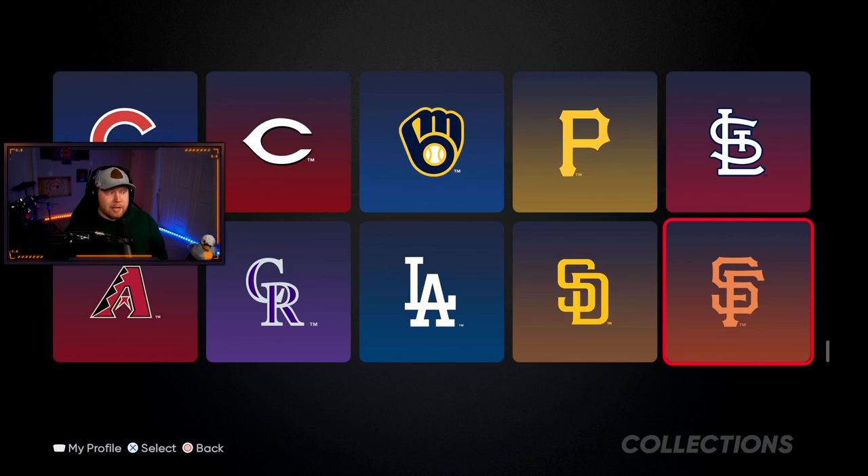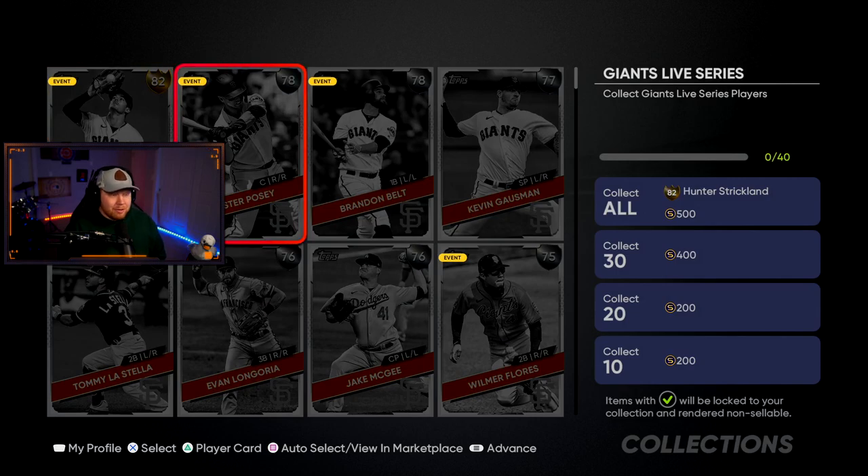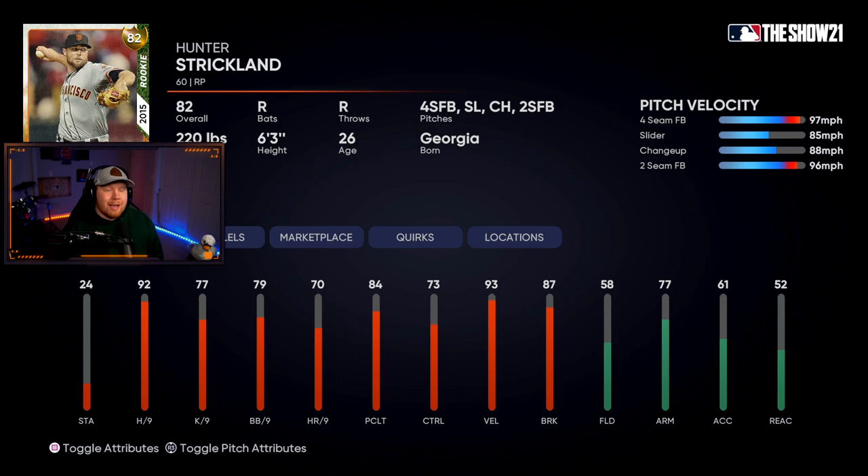Before showing the division rewards, we'll go through the teams. Starting with the San Francisco Giants — their Live Series collection doesn't have a diamond. Their collect-all is an 82 overall rookie card Hunter Strickland: good hits per nine, decent K per nine, fastball, slider, changeup, two-seam — a decent gold reliever, though he has an easy-to-hit motion.